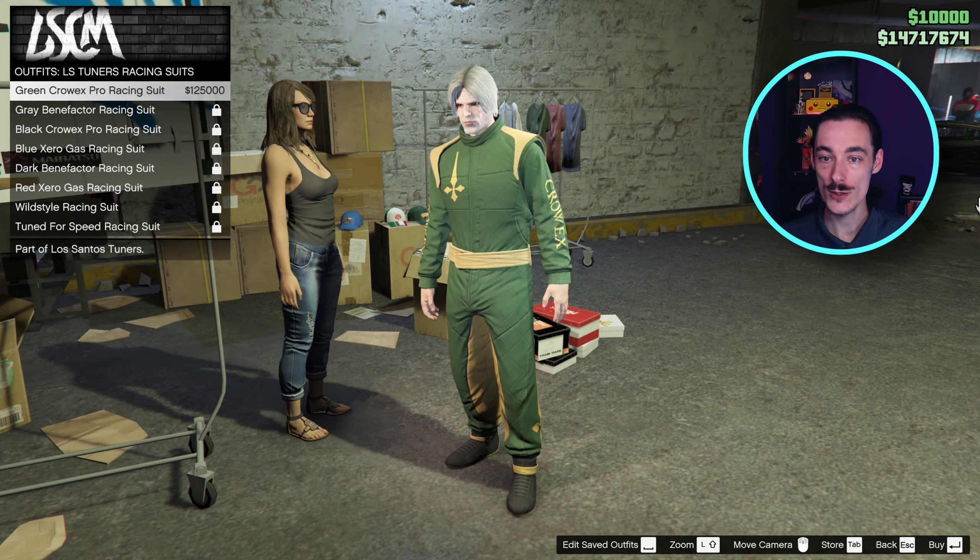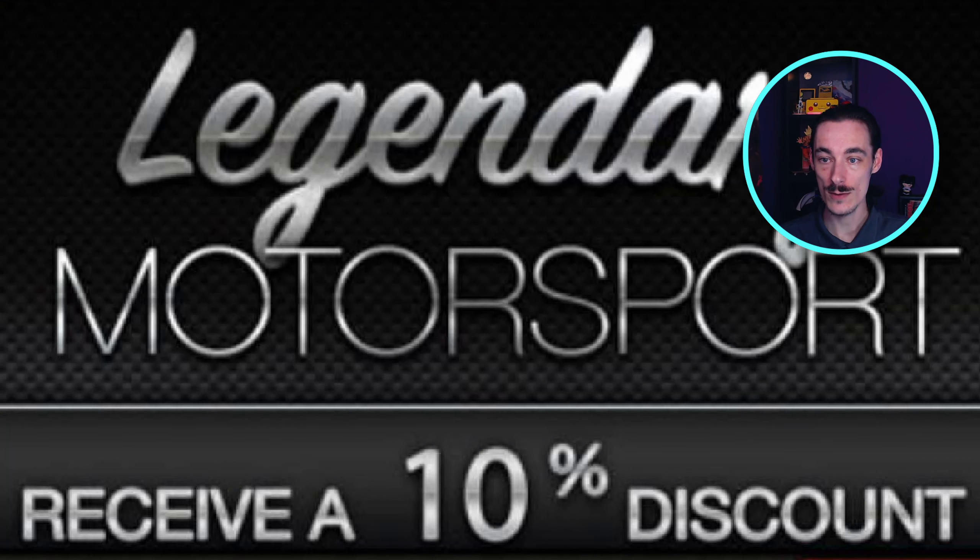There are other things that you can unlock every single level like clothing items, liveries and discounts all the way up to 250. After you hit level 250, you get a one day single use 10% discount at Legendary Motorsports or Southern San Andreas Super Autos every five levels, and a clothing item at every 50 levels. In the description, I will have a link to the list that will show you exactly what you will get for every level.